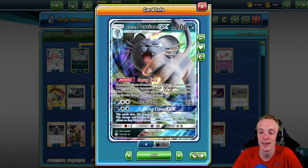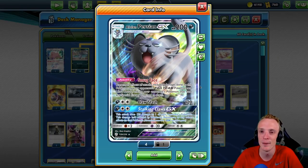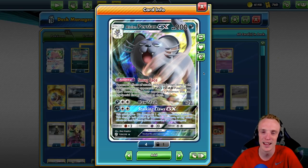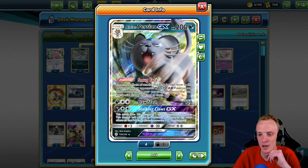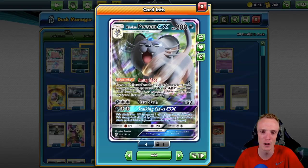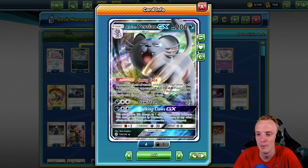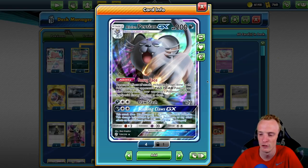That's really what we're after here. The Smug Face ability prevents all effects of attacks, including damage done to this Alolan Persian by your opponent's Tag Team Pokémon, Ultra Beasts, and any Pokémon that has a special energy attached. I do actually forget about this from time to time — that Pokémon with special energy can't do damage to this guy either. But we've got a lot of immunity from different things, and with Tag Teams running rampant, I thought it was time we checked out this Alolan Persian GX.